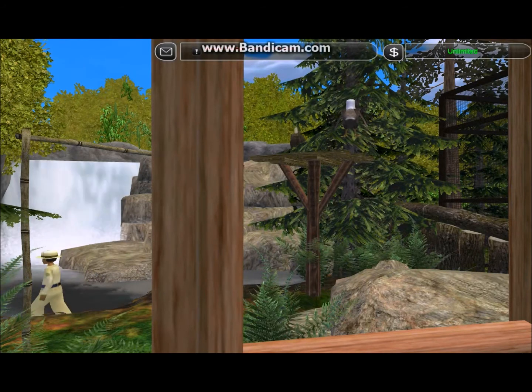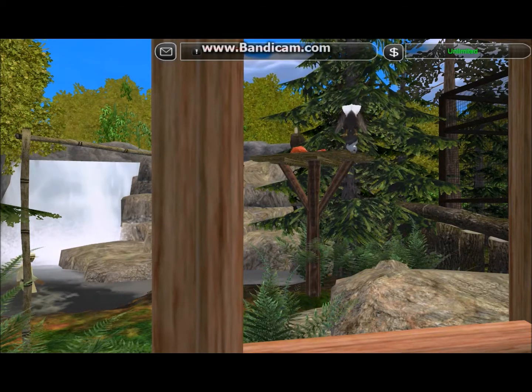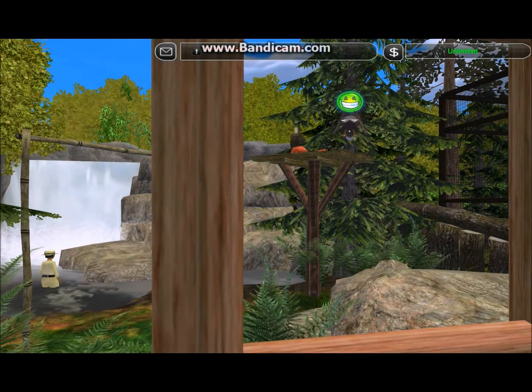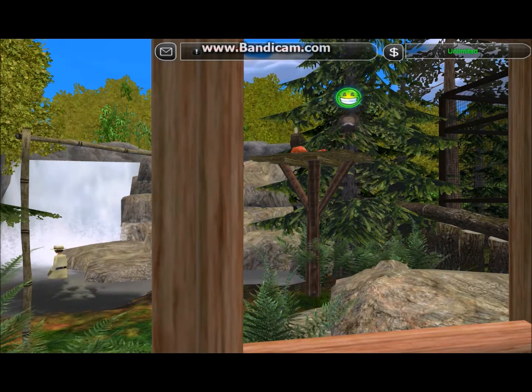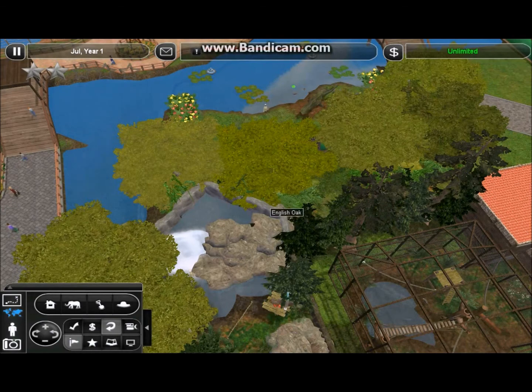Hello there YouTube, this is Zoo Tycoon Steve coming back for episode 10 of our Let's Play. Just hanging out right now at the eagle display we finished last time. I see that we're actually blessed with magical floating eagles that can stand a good foot and a half above their food tray when they want to eat — one of the wonderful glitches of the various downloads. But it's still okay as long as it works.